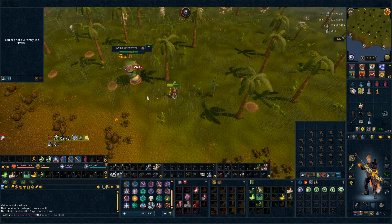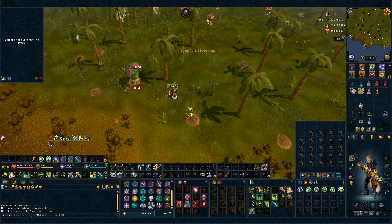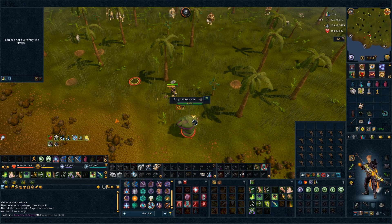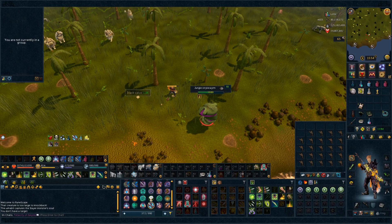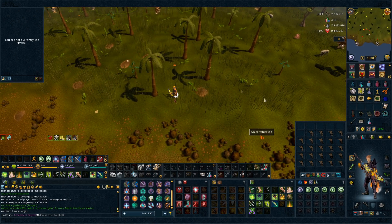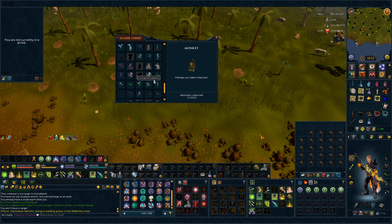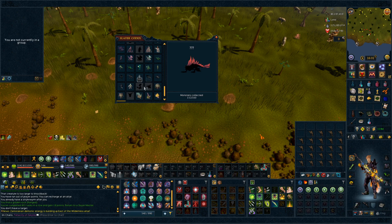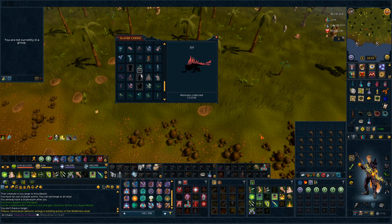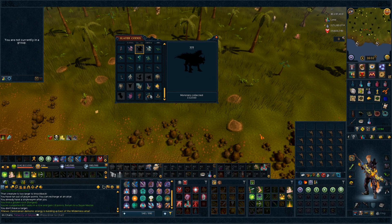We got the soul! I'm gonna finish the task just in case we get a Hex Crest, which we need for the Slayer log anyway. But if we get the Hex Crest, I'm just gonna cancel the task, because this is boring. That is task complete and we didn't get the Hex Crest, but we did get the soul. I think all these I'm gonna do on task — we got the Reaper Dinosaur, Creatures of the Grove. The only one I might do off-task is the Onyx Dragon, but I think I'm just gonna do some tasks now.